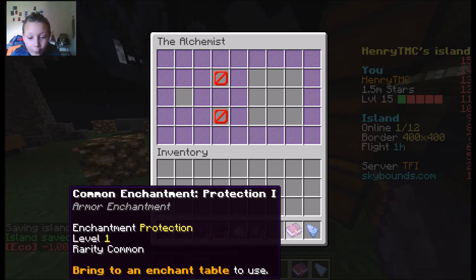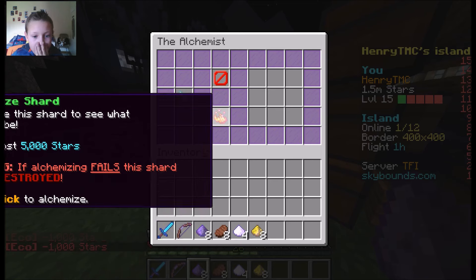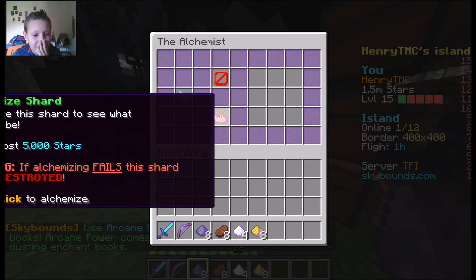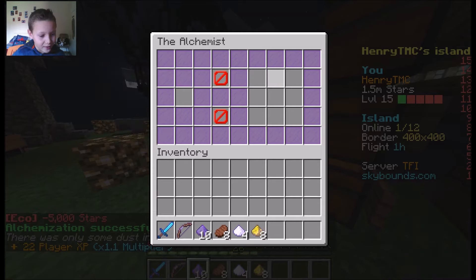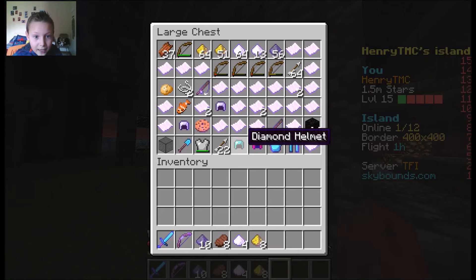I just got an arcane shard from alchemizing! Let's alchemize this thing - if we get an immortal shard that'll be crazy. Oh my god - of course not, two less arcane dust. That's so good. Are you serious? That's terrible.